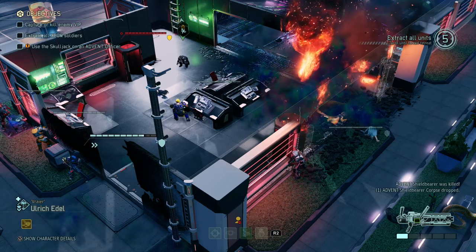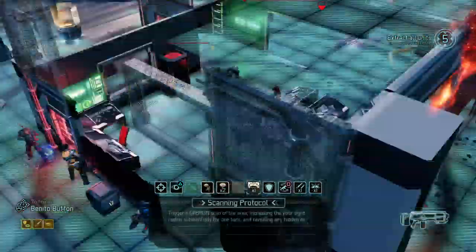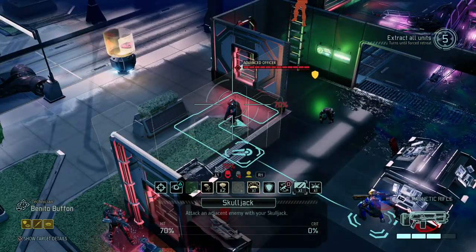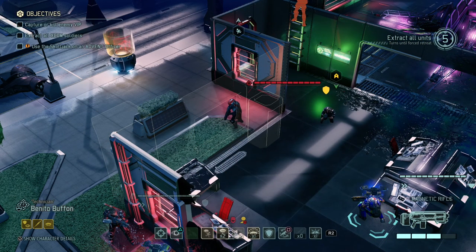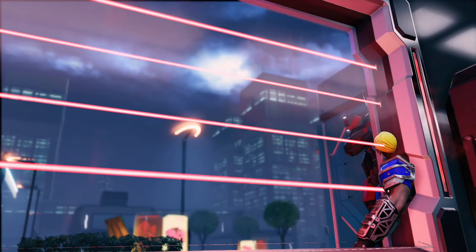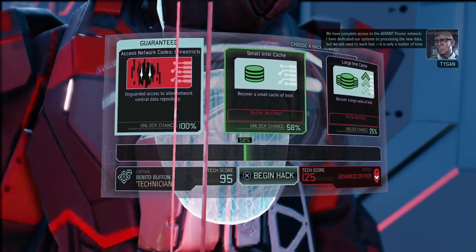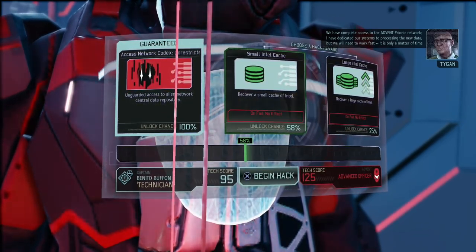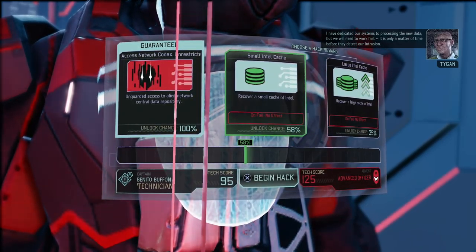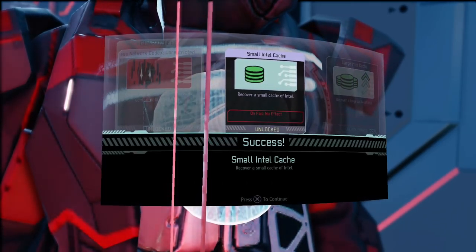If the Skulljack works we should be able to get the officer. That's really, really risky, but let's do it. Well, this is such a stupid idea. Oh yeah, we got him! We got him. Benito is in the wall right now. I have dedicated our systems to processing the new data, but we will need to work fast - it is only a matter of time before they detect our intrusion. So a small cache of intel in the bag as well.